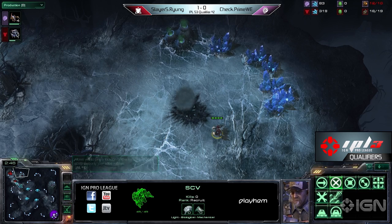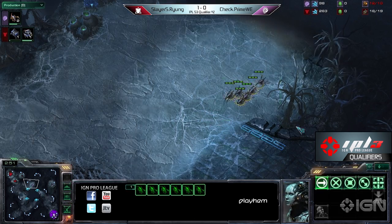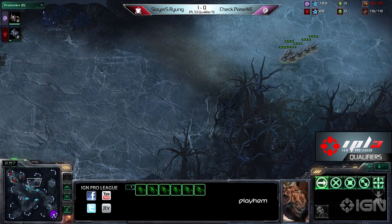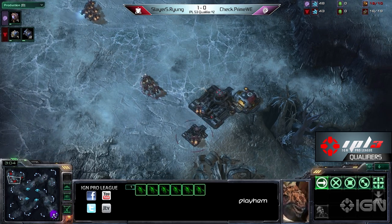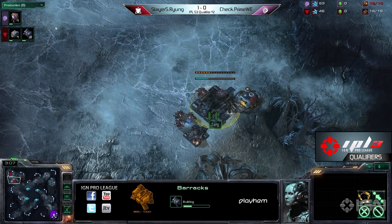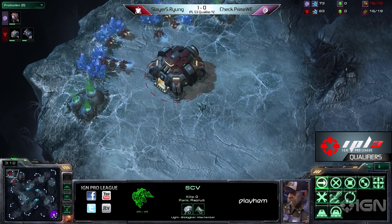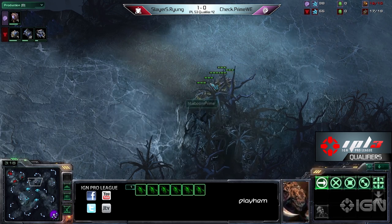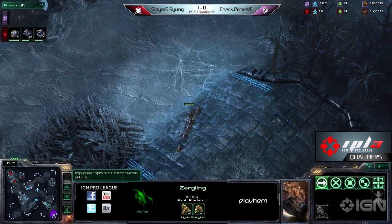Okay, what is he going to do? Immediately the CC — and he doesn't know where he is, so he's heading to another base. I think we just watched CheckPrime lose the game. The SCV is already being pulled, he is full wall, the barracks is coming up, he'll be able to put structures behind this. Oh, Check's lings — oh no, oh god.